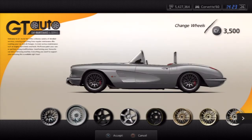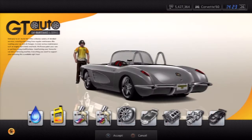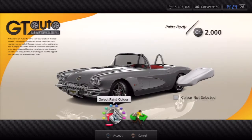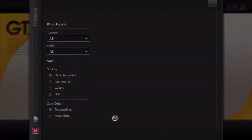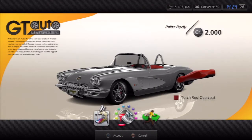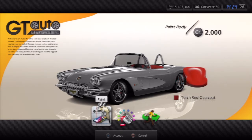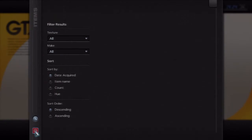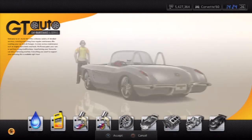Everything else should be fine. I'm allowed to change the wheels but I'm not going to — I like the original ones. I noticed you can also change the paint job on this car. I thought about painting it red but the interior came up red too so I decided not to paint it at all. You guys can paint it whatever color you want once you get it.